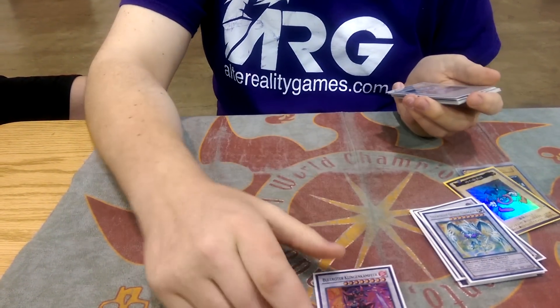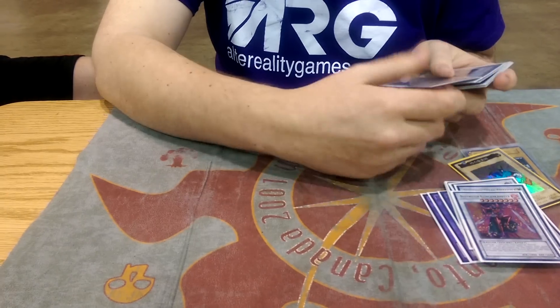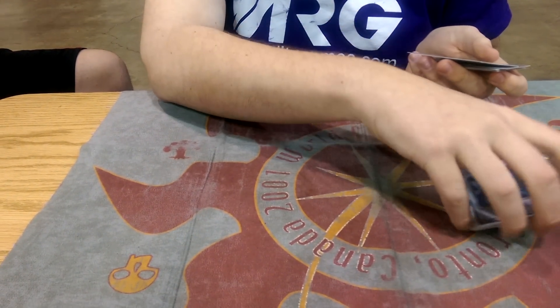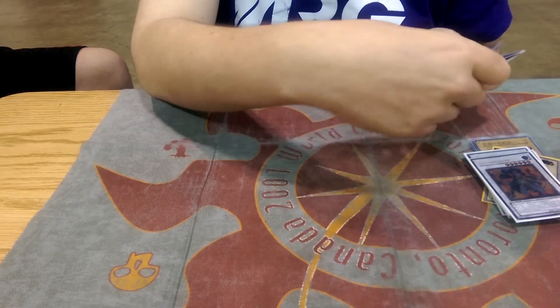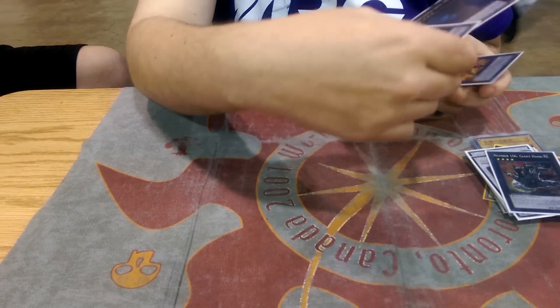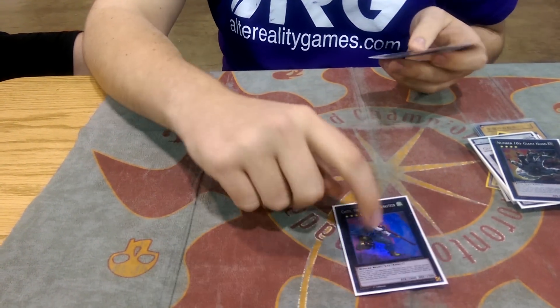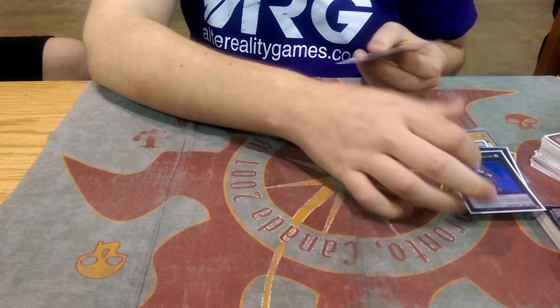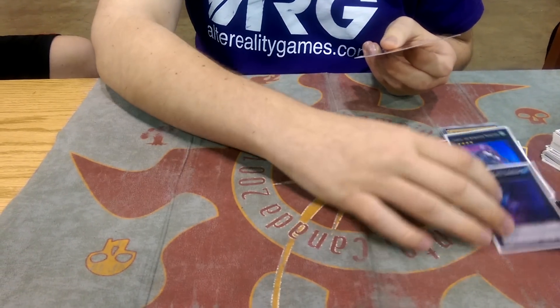Spark Dragon, Crimson Blader, Arcanite Magician. I cut Black Rose — I just never summoned it and never missed it either, honestly. Goyo Guardian, Giant Hand, Castel. I played two of these in Toronto, but with Soul Charge at one you don't really make a second. Dweller, and then Volcasaurus.